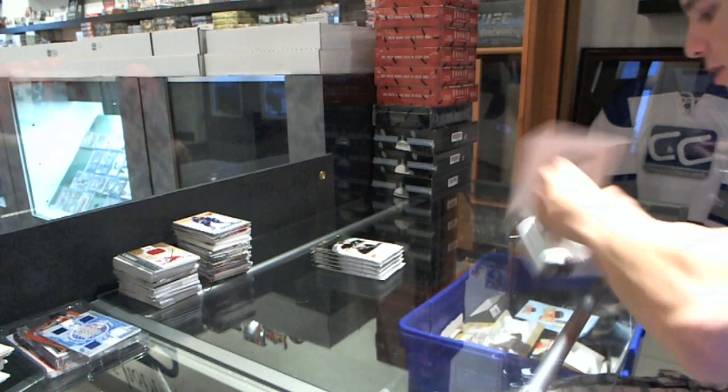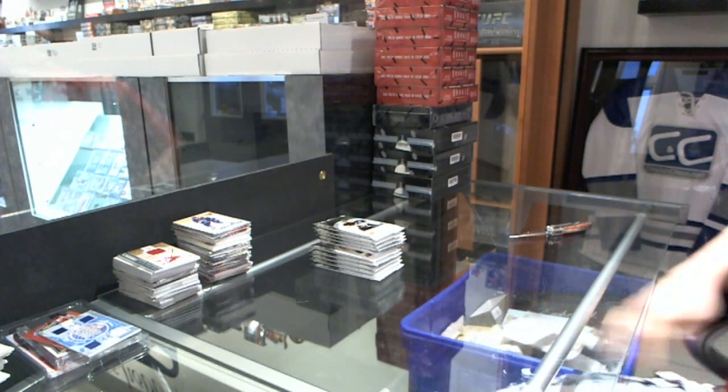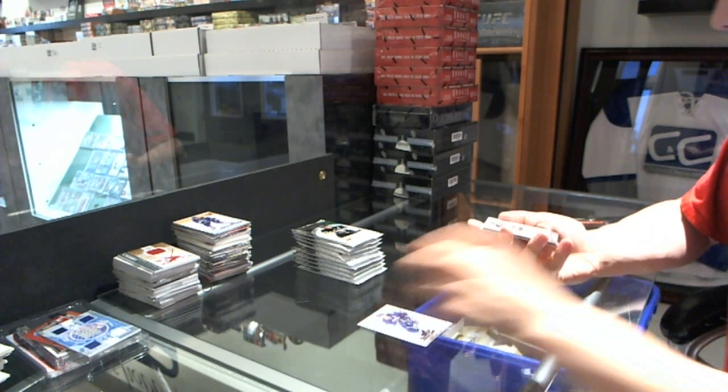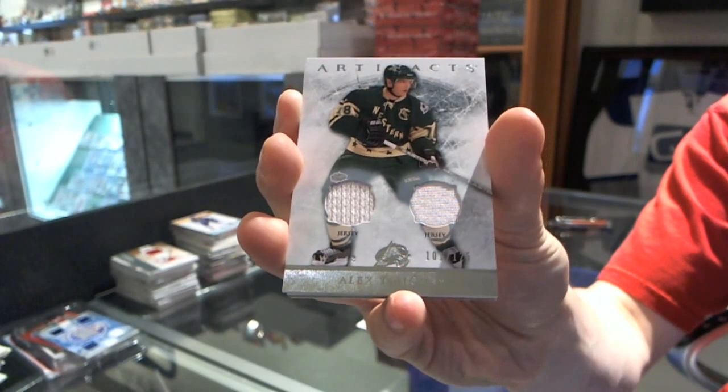Now onto the Artifacts. Two batters, two nothing Jays. We've got a dual jersey, numbered to 125 for the Colorado Avalanche, Alex Tange.